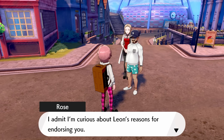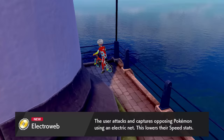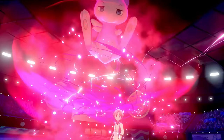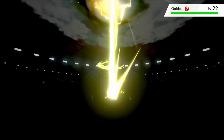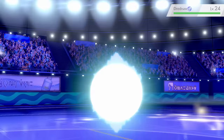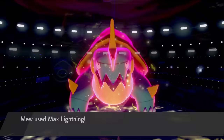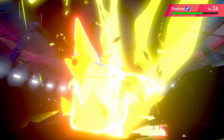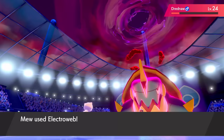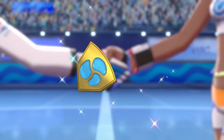Making it to Hulbury, I grab TM Electroweb, which is very useful in this Water-type gym. I start the gym with an immediate Dynamax, then use Max Lightning, which wipes out both Goldeen and Arrokuda in one hit, leaving just Drednaw. A third Max Lightning almost wins in three hits, leaving Drednaw on low HP. One Electroweb and we win the battle, super easy, earning the second gym badge.